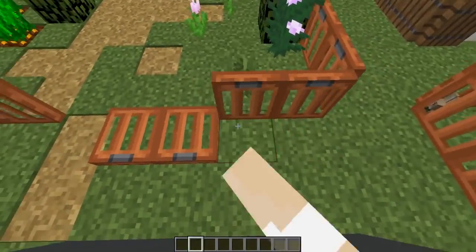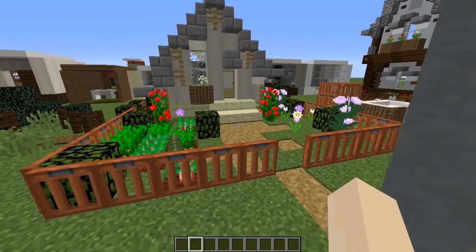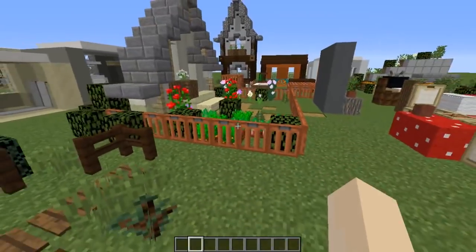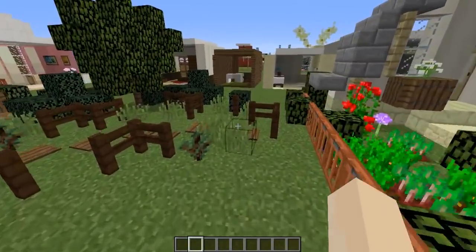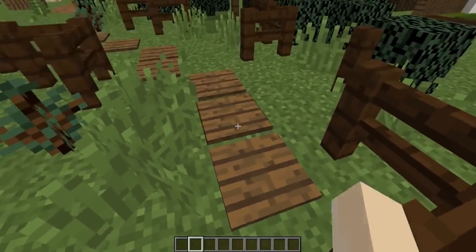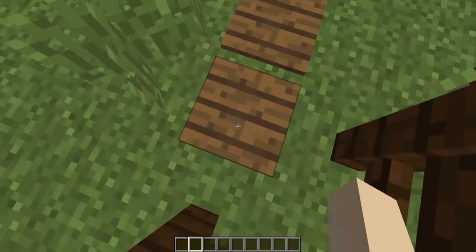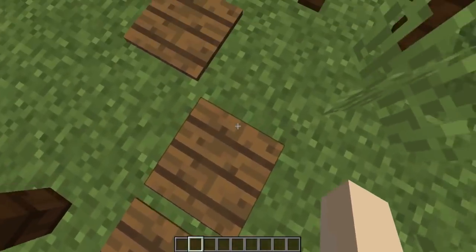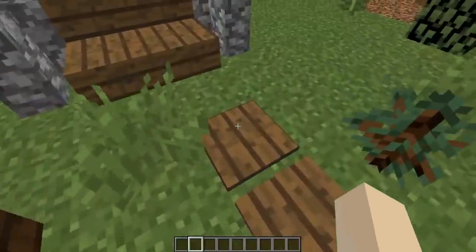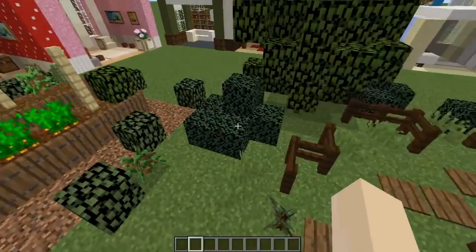Using the acacia trapdoors I've built the front of a cottage with a very cute picket fence. It looks really nice and has that nice thin effect that a picket fence would have. You can also decorate the entrance using the new wood-specific pressure plates — there are spruce, dark oak, and birch ones. They look really cool as little pavers, especially if you want something different from the plain stone pressure plate.